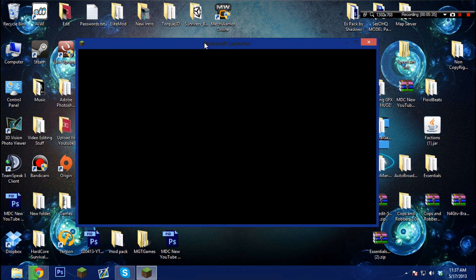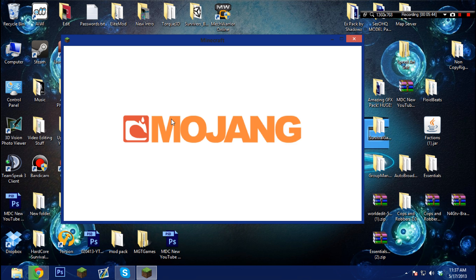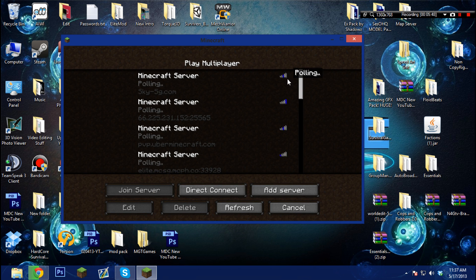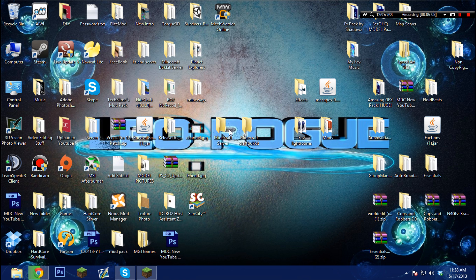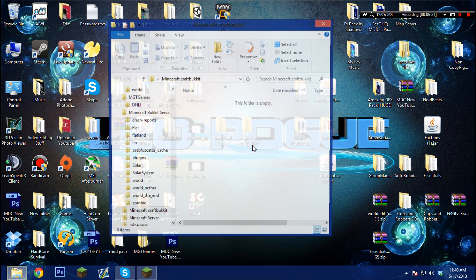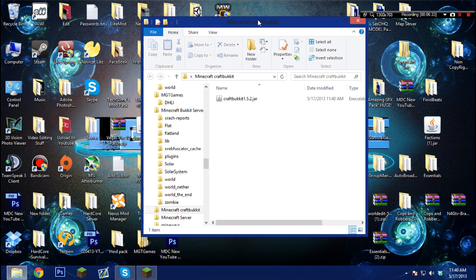Let me join my server — my ping is gonna be really high. Can't even reach my own server, probably because I'm downloading. It's showing 5,000 ping. All right, I'll pause the video until the download is done. After waiting — all right, I already got the CraftBukkit file. Let me put that in there and rename it. All you need to name it is 'craftbukkit-1.5.2.'